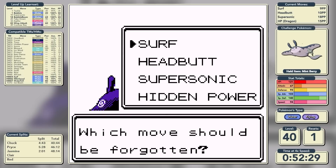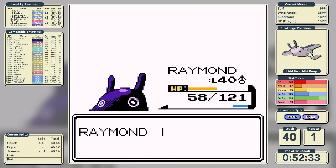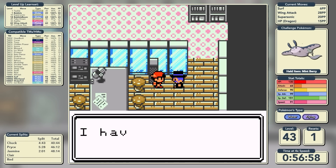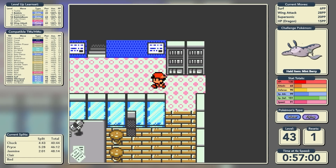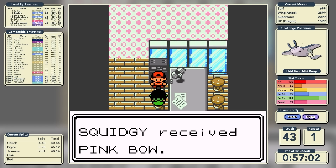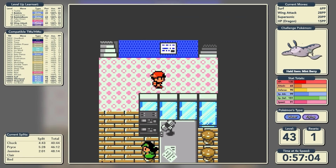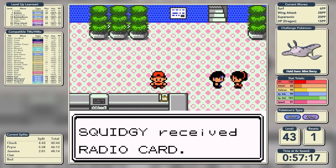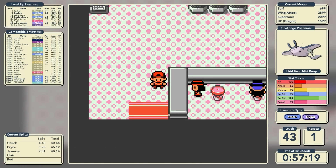At level 40 we learn Wing Attack, which will be replacing Headbutt. Even though Headbutt really helped us in the last battle, Wing Attack is a base 60 power STAB move so we really cannot turn our nose up at that. After knocking out the rival for the fourth time, we rescue the people in the Radio Tower, get the Pink Bow from Mary, and while we're here we'll get the Radio Card to move that Snorlax over in Kanto.